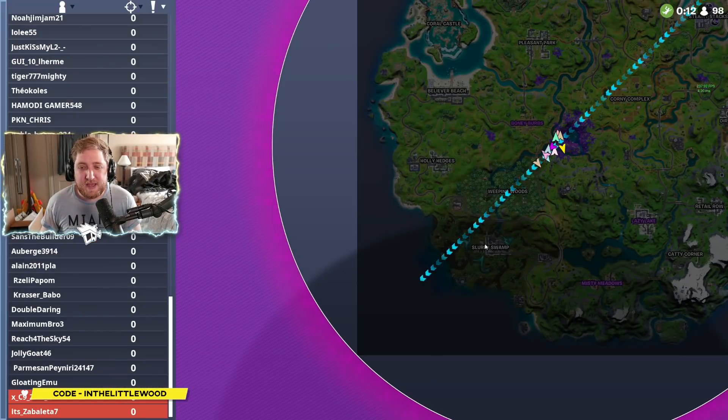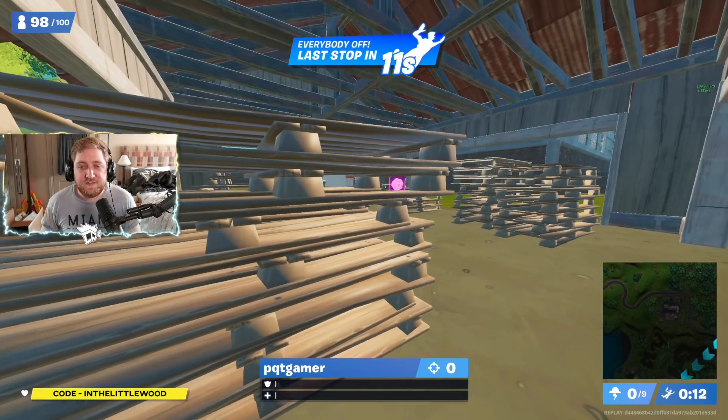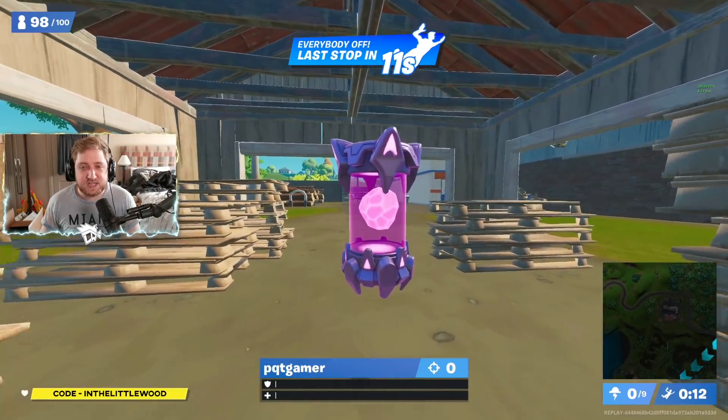Next one — Logwork Jams, bottom left corner of the map. So basically you go north-west of Sloppy Swamps. You've got Logwork Jams right here, south of Holly Hedges. And it's just on the left-hand side by all of these wooden pallets is where you can find your next one.